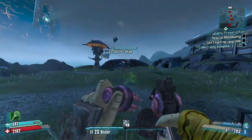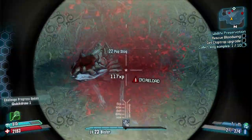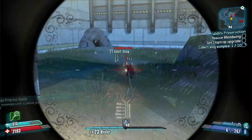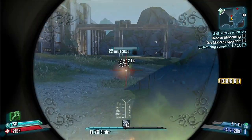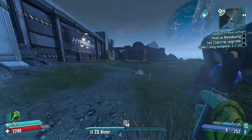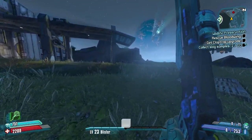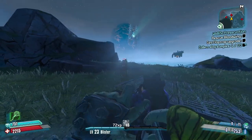Looks like we got the easy spawns here. The cool thing about Normal mode too is you don't have Rabid enemies until way later on — you'll never find a Rabid here for example. But if you go to like Digi Peak in Normal mode you will find Rabids. I think it's minimum level 30 or something for Rabids — I'll have to look into that.